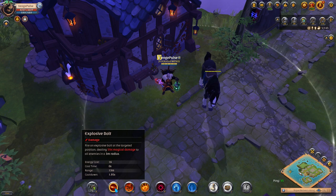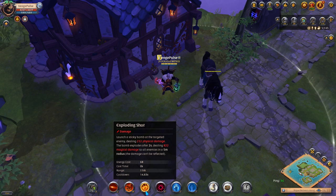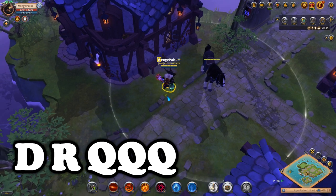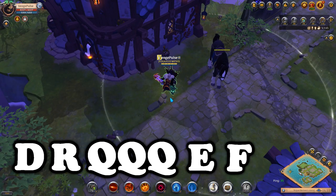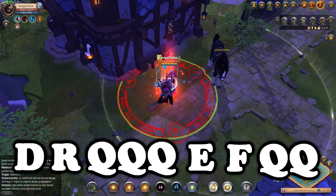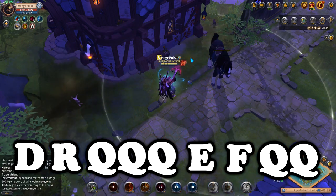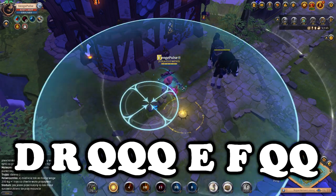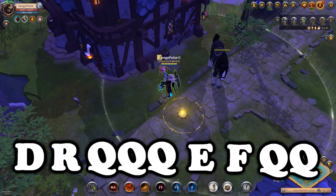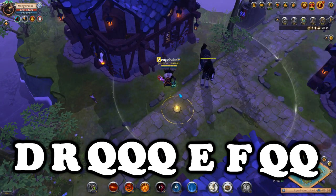Moving on to the Royal Robe variation, it's going to have the same exact rotation as the Druid Robe: D, R, triple Q, E, F, double Q, and then whatever filler abilities you have available. You'll probably be receiving your cooldowns at this time, so you should get your F back fairly soon, and you want to use your F — your Invisibility — as soon as you have it. Once your cape resets, you can go ahead and repeat the rotation.